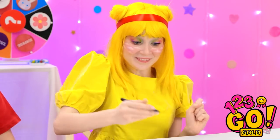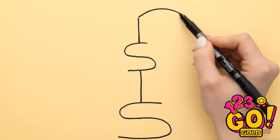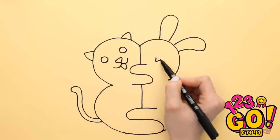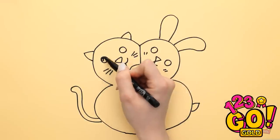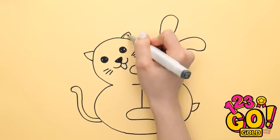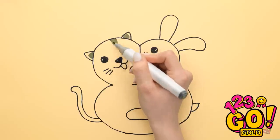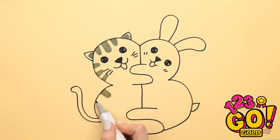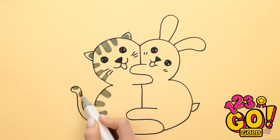Watch this! I'll draw some S shapes on the paper, then join them up. This is gonna be so cute! Can't forget two smiling faces! It's a bunny and a cat! But they need some color! They look so happy!